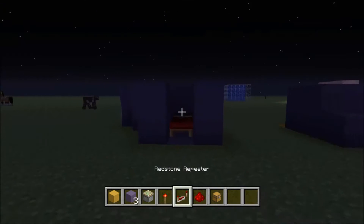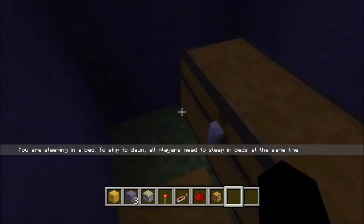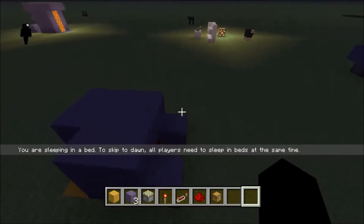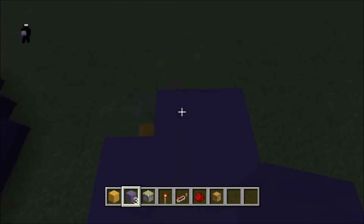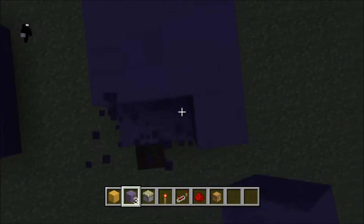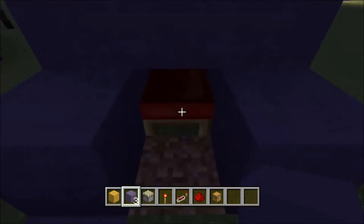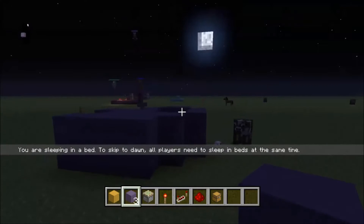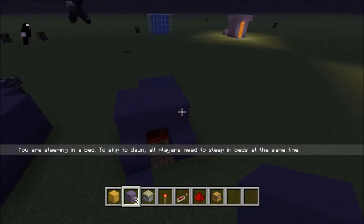Starting off with number one, we have a bed here, and you sleep in it, you get out, and as you can see, I'm in a room with a chest. Basically how this works is all these blue blocks are places for you to spawn whenever you get out of a bed. I have the corner nicked out, and that doesn't really affect it. Sleep in it, come out, and you'll be right here, and you can make really whatever you want on the other side.